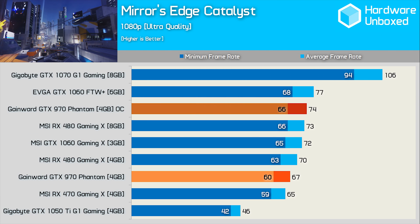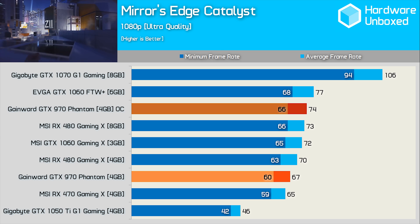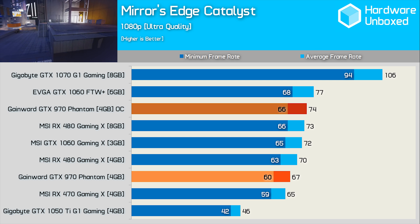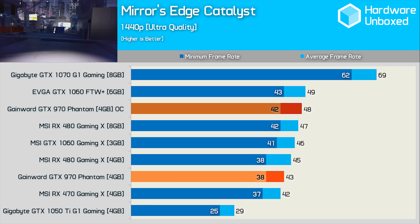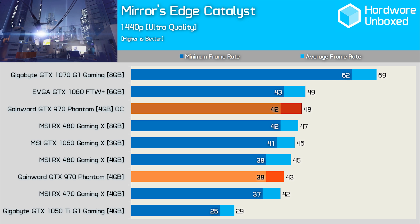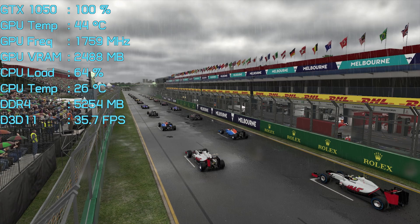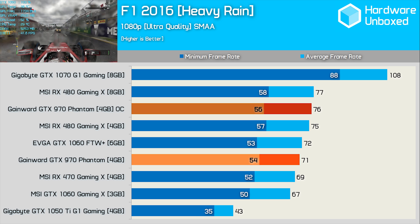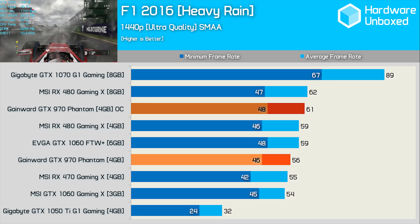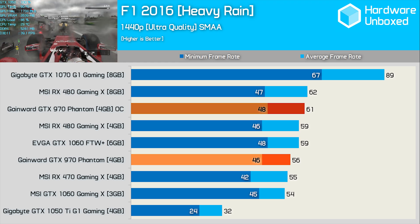Mirror's Edge Catalyst throws up performance more in line with what we'd expect. The GTX 970 is on par with the RX 470 and therefore not a great deal slower than the 4GB RX 480. Through overclocking it is able to keep up with the 8GB RX 480 and 6GB GTX 1060 graphics cards. Moving to 1440p, the GTX 970 isn't quite as strong, but the reduction in performance compared to nearest competitors is almost unnoticeable. Out of the box it roughly matches the 6GB GTX 1060, and once overclocked it finds itself sitting between the two RX 480 GPUs, with the overclocked result also able to match the 8GB RX 480.